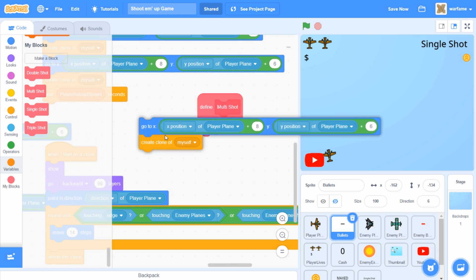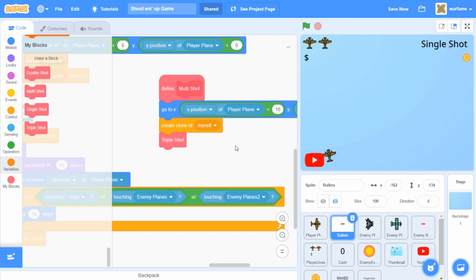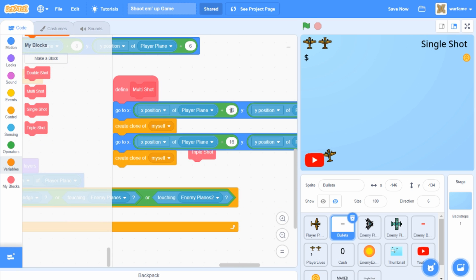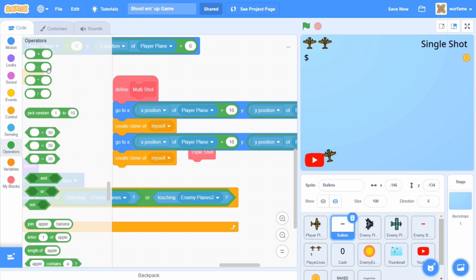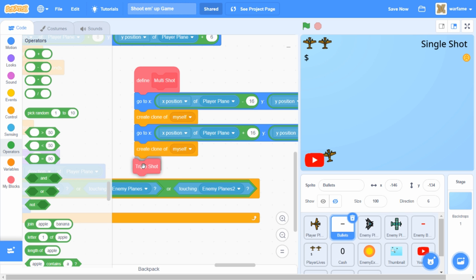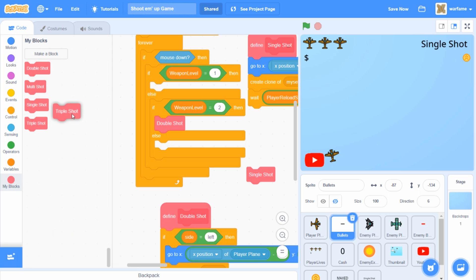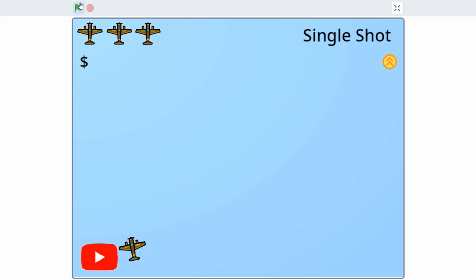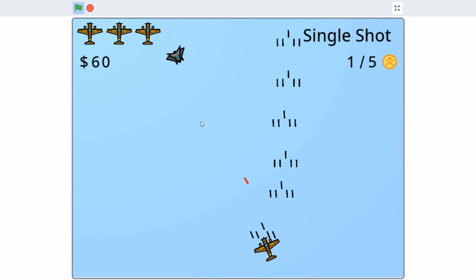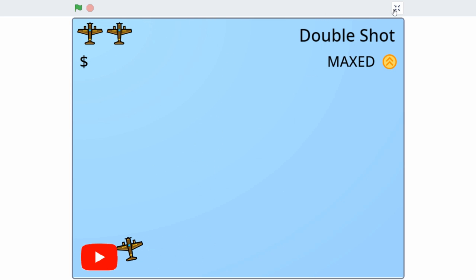Since I want two bullets even further to the side, I'll make one bullet spawn at x position of player plane plus 16, and copy that for the left side at x position of player plane minus 16. I'll drag the triple shot block back inside the multi shot code. Now if we test it, the player plane shoots five bullets. However, I want the two outermost bullets to angle slightly outward because straight doesn't look as good. So I'm going back to the bullet to make them turn a bit.